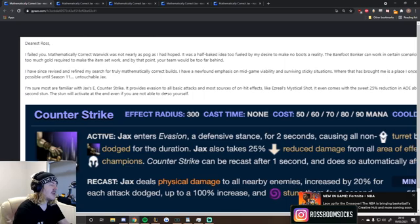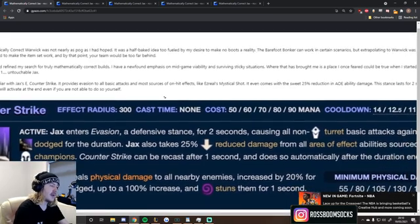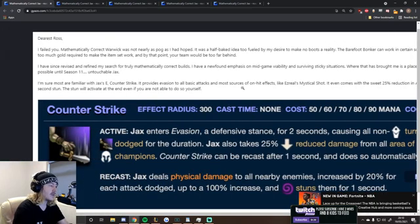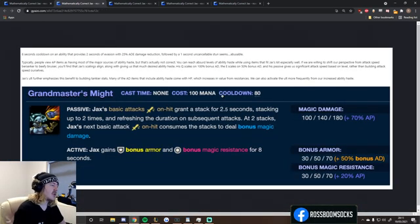I'm sure most are familiar with Jax's E — Counter Strike. It provides evasion to all basic attacks and most sources of on-hit effects, like Ezreal's Mystic Shot. It even comes with a sweet 25% reduction in AoE Ability damage. This stance lasts for 2 seconds, followed by a 1-second stun. This stun will activate at the end, even if you're not able to do so yourself. An 8-second cooldown on an ability that provides 2 seconds of evasion with 25% AoE damage reduction followed by a 1-second uncancellable stun seems very abusable.